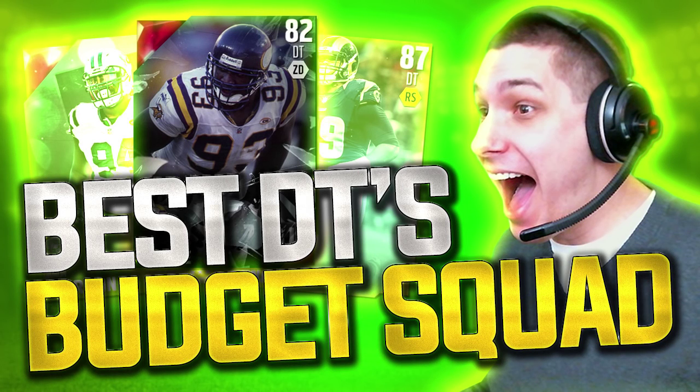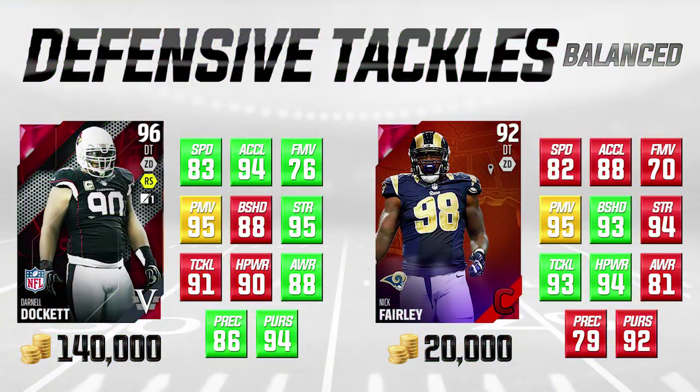Hey, what is going on guys, Clickwood here back again bringing you guys another Madden 16 Ultimate Team video. Today we are back with another budget squad episode. We are talking about defensive tackles. If you guys are interested, we did do another one of these yesterday on defensive ends, but today we're talking about the guys in the interior of the defensive line. We're going to go over guys who are good pass rushers, good run stuffers, and guys who are balanced.